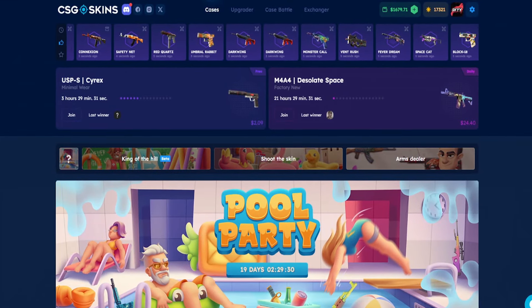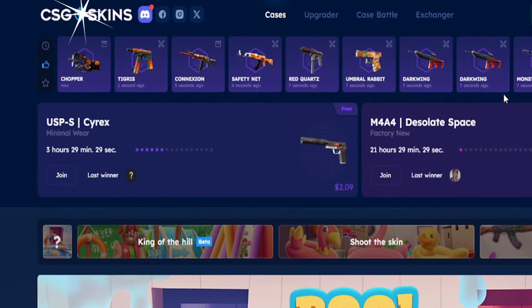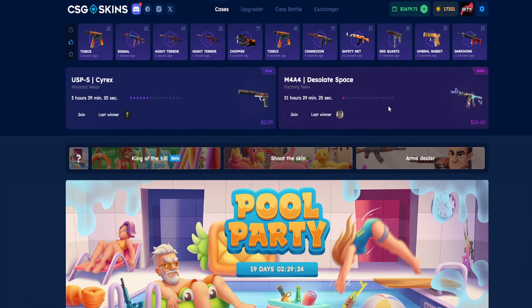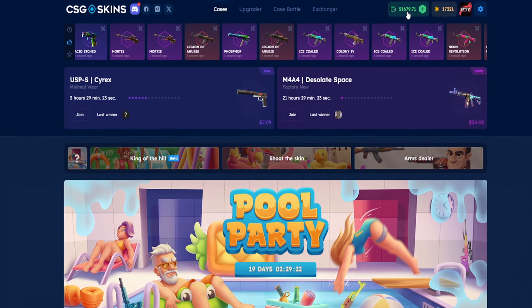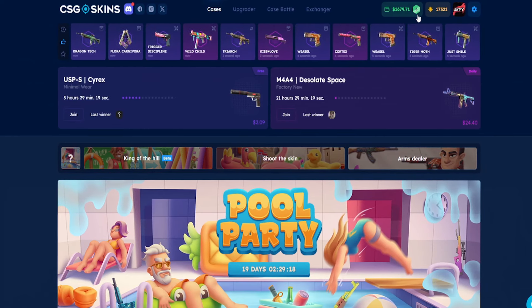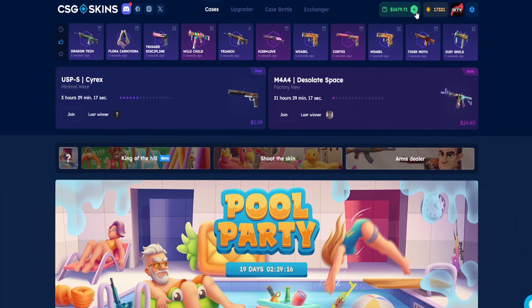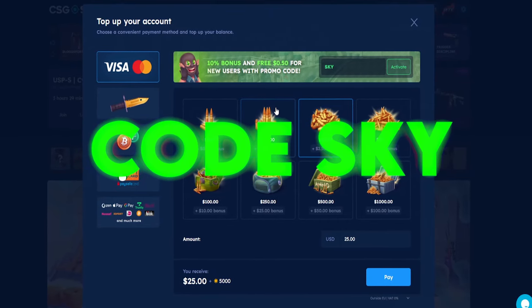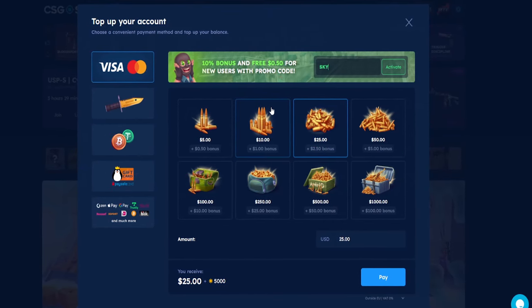Welcome back to another video from CSGO Skins. Today's balance is absolutely insane - $1,679.71. If you want to add any balance, click on the plus button and use my promo code SKY with one Y, and you will get three dollars into your balance.